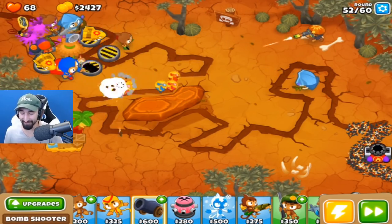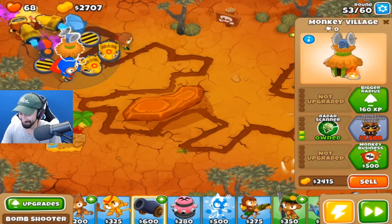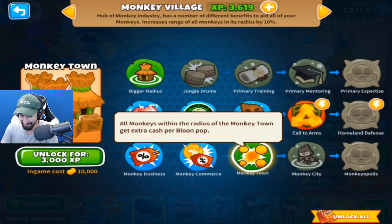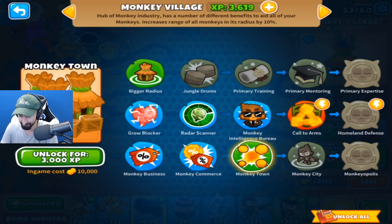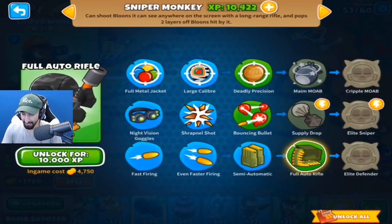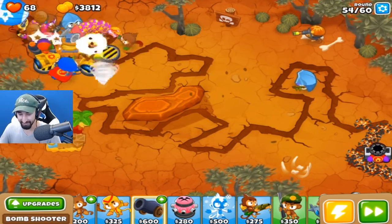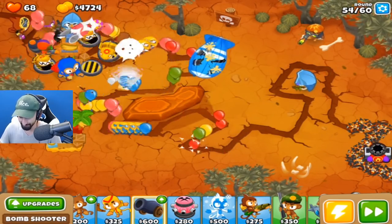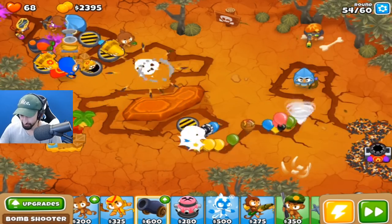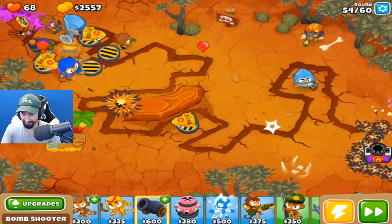Tell me that everyone out there isn't watching this and being just on the edge of their seat — I am very nervous about this right now. This is not pretty. Let's do that and get more money. What does Monkey Town do? All within the blast get extra cash per pop — $10,000 for that, no thank you. I unlocked the Full Auto Rifle and it's only $4,750 — I totally need to know what it is, even though I'm risking losing if I do that. Well, when I put it that way, that actually sounds like an awful idea. We've got six Moab Maulers down now.